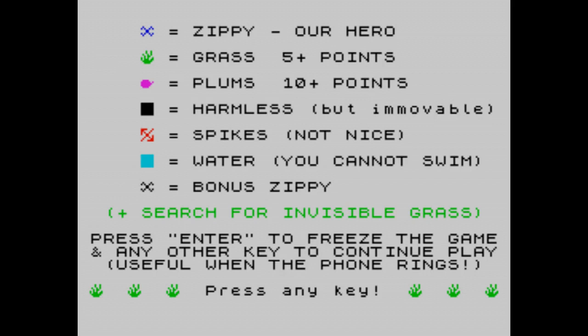There's Zippy — Zippy is like a cross. Our hero. Grass gives you 5 points. Plums give you 10 points. But why plums? Why not oranges or apples? Why precisely plums? Because I don't like plums myself. The black squares you'll see throughout the level — they're harmless but immovable. The spikes, the red things, they are not nice. The blue things are water — you cannot swim. And the flashing cross is the bonus Zippy. You can also search for invisible grass, and Enter freezes the game while any other key continues play — useful when the phone rings.